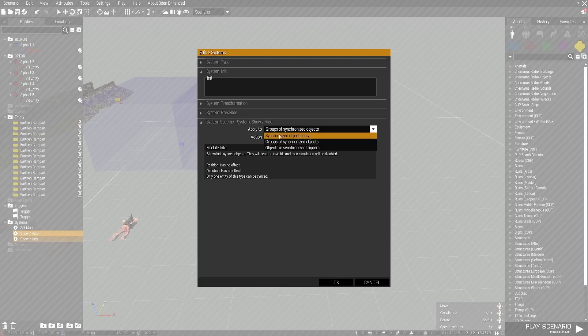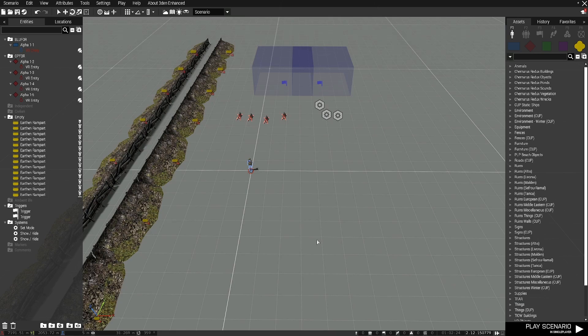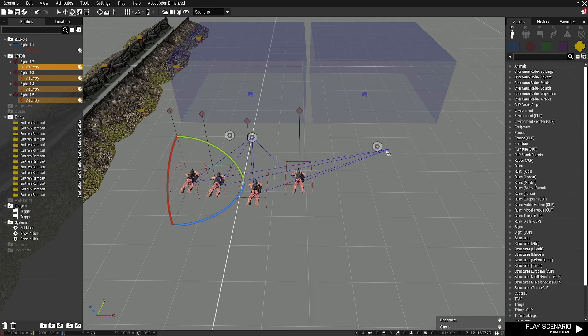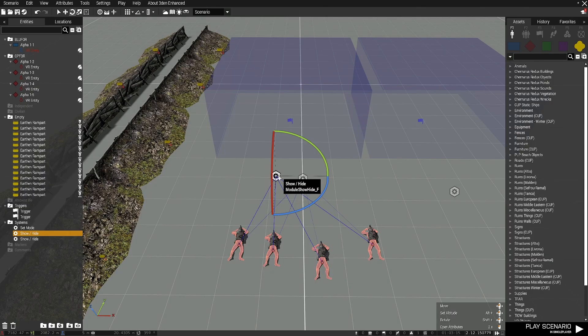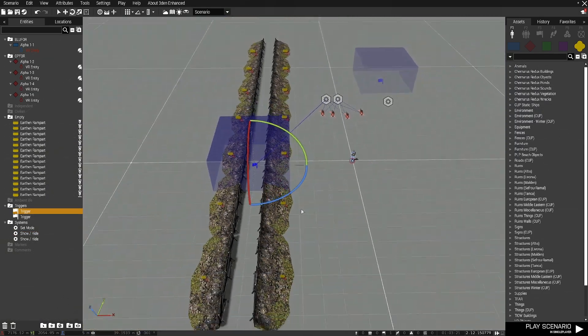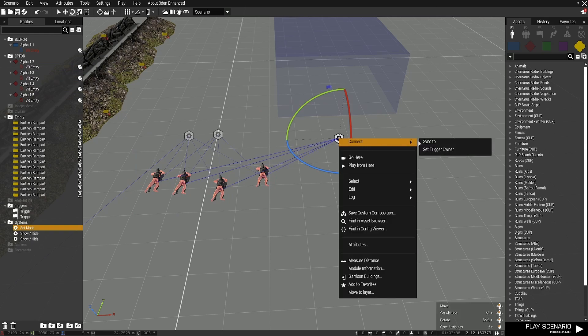Next, we're going to grab our Show Hide Modules. If you'd like to see a full breakdown of how the Show Hide system works to make something spawn, despawn, etc., in your missions, check out the video reference to the top right of the screen. The first trigger I want my players to activate is the spawn of op for, because I don't want players to see these guys or for the AI to have the opportunity to engage prior to this sequence. So I'm going to highlight all these guys and synchronize them to both my show and hide modules, then sync the show module to the first trigger. Then I'm going to synchronize everybody to the Set Mode Module, and the Set Mode Module to the second trigger.